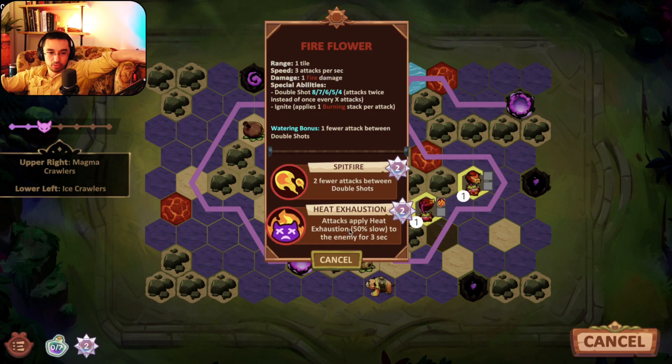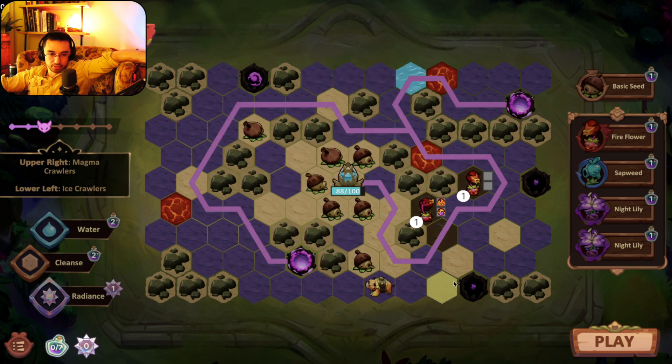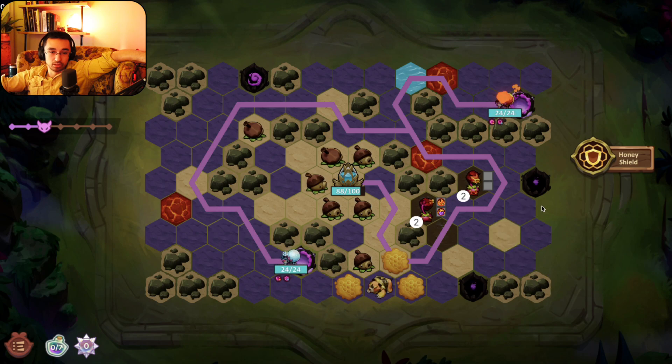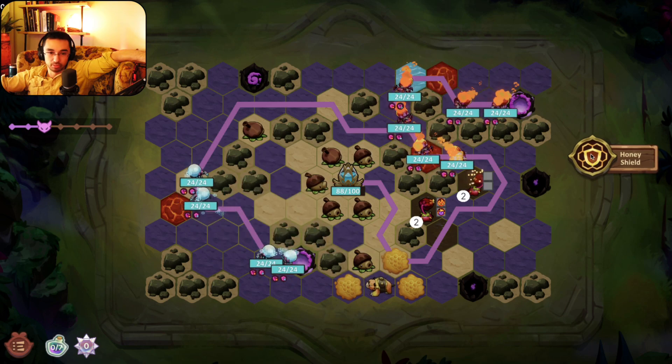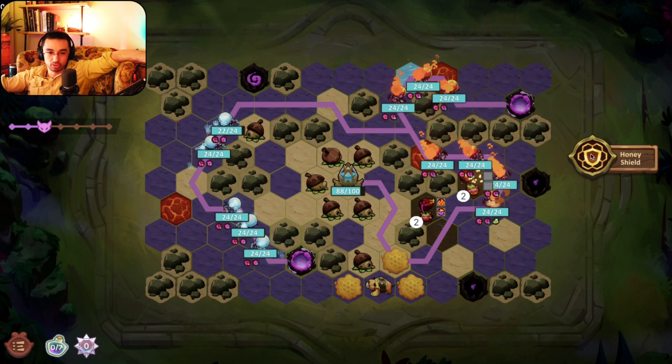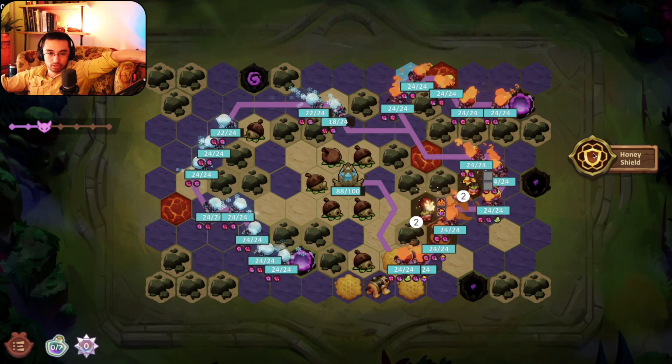I think the slowdown is going to be really clutch so I'm going to go for that instead of the plus 1 on him. I'd love to have honey bear more involved — he's only on one tile which really bites, at least he's involved. With these magma crawlers he's going to be pretty impervious all the way through. Ice crawlers actually look slower.